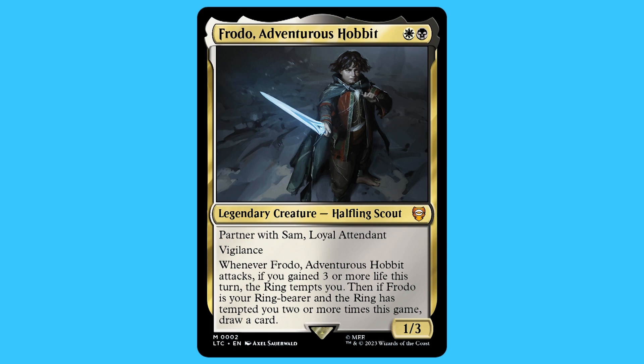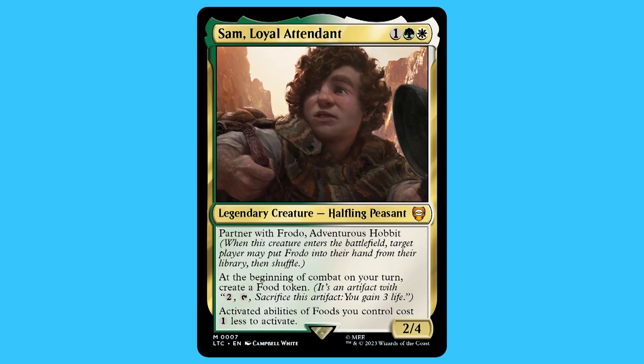Frodo, Adventurous Hobbit: for a white and black you get a legendary creature — halfling scout — that is a mythic. Partner with Sam, Loyal Assistant. He has vigilance. Whenever Frodo attacks, if you gain three or more life this turn, the ring tempts you. Then if Frodo is your ring bearer and the ring has tempted you two or more times this game, draw a card. He is a 1/3. Sam, Loyal Attendant: for one green and a white you get a legendary creature — halfling peasant — that is a mythic. Partner with Frodo. At the beginning of combat on your turn, create a food token. Activated abilities of foods you control cost one less to activate. He is a 2/4.